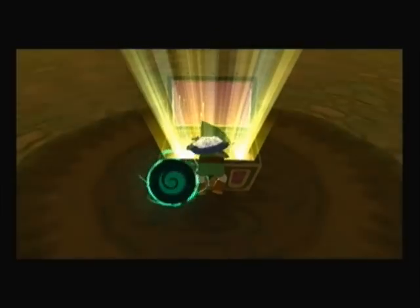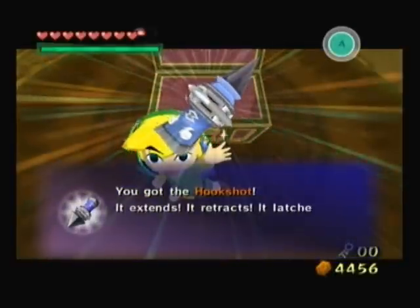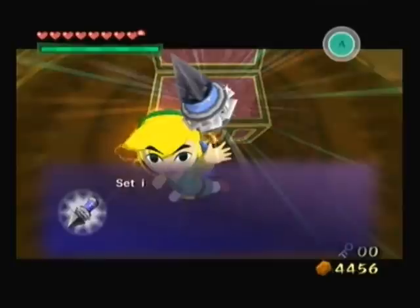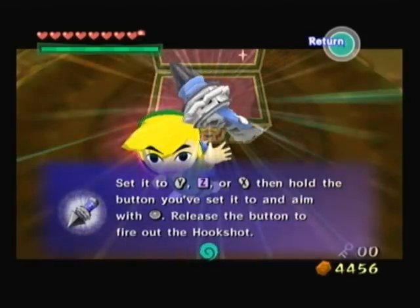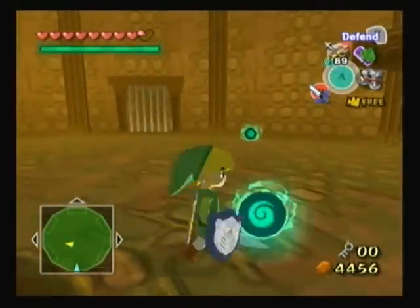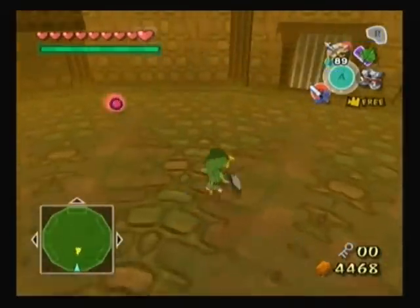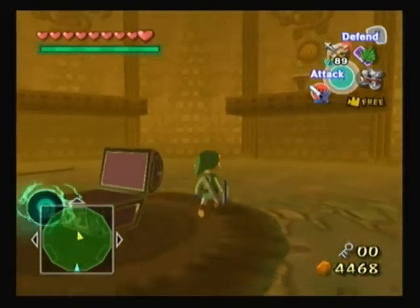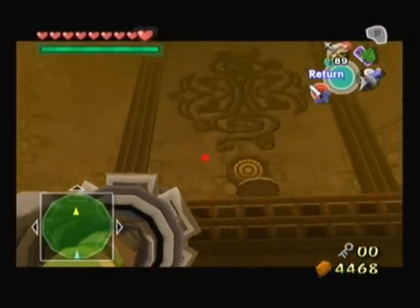That was the last mini-boss fight of the game, so yeah - cool! We got the Hookshot. It extends, it retracts, it latches onto things - what a cool invention. Release the button to fire out the Hookshot. We got the dungeon item - actually had to use a healing item. Wait, this door's still locked - okay, fair enough. They kind of want to teach you to use the dungeon item right away.